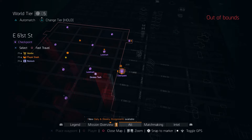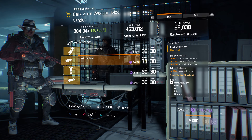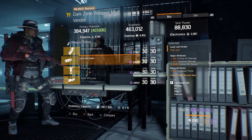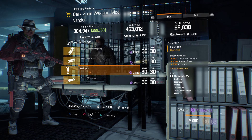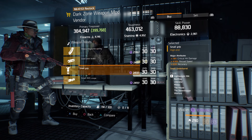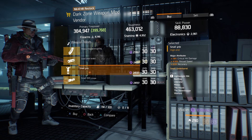For our next gear items, let's head over to the East 61st Street checkpoint in the dark zone. The dark zone weapon mod vendor has a loud vent brake with 19% crit hit damage, 6% headshot damage, and 2.50% crit hit chance. Also, a small grip with 18% crit hit damage, 4.50% reload speed, and 2% accuracy.